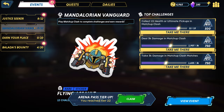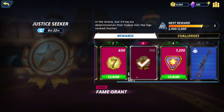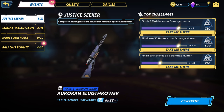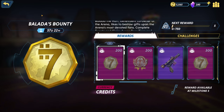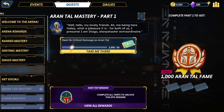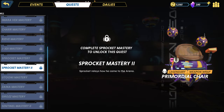Every time you complete events, rewards go into the view event area. Claim 30 arena pass rewards. You have to get characters to fame level 5 to unlock their mastery content — it's as simple as just playing as them. We've completed all the dailies. Let's use some fame grants to level up Iron Tal a bit — get him to level 4.